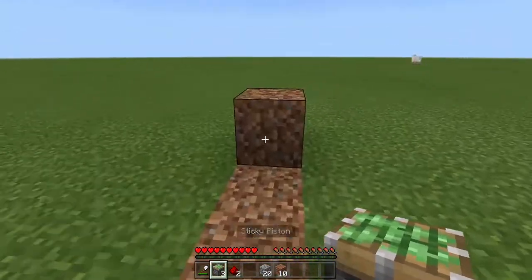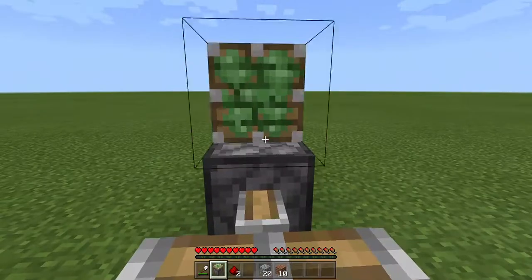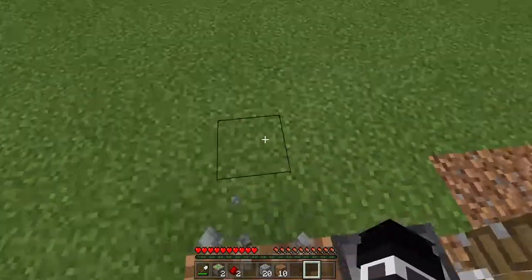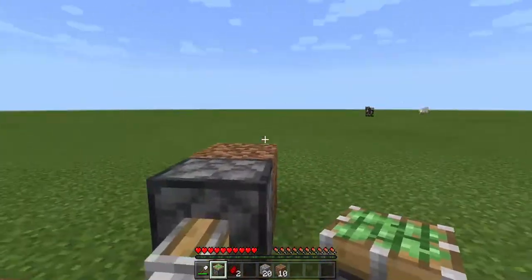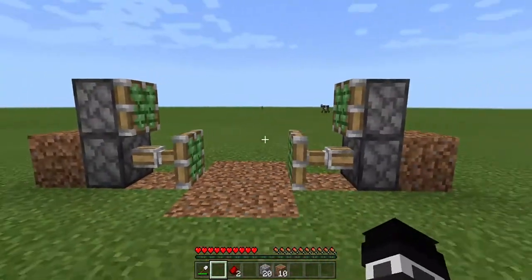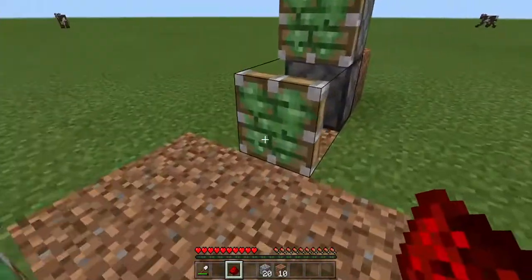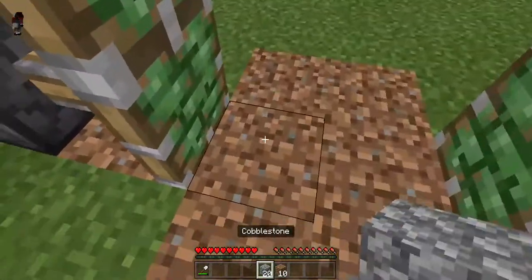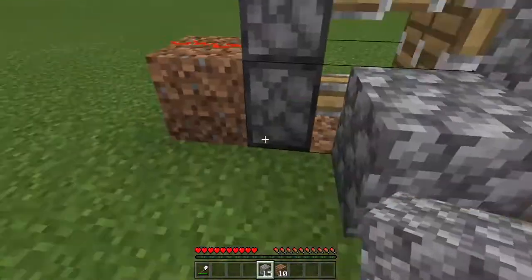Put your sticky pistons and you'll see that they're already activated. Put them directly on top, and you'll see that they won't activate. Now put the rest of your redstone on like this and they'll activate. Remember to put the block of your choice here — you can choose to cover this up if you like.